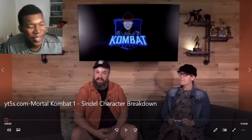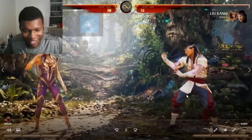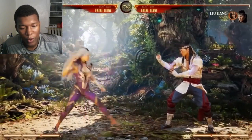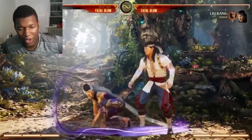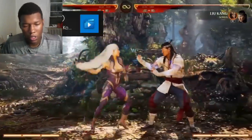We got Mortal Kombat 1 Sindel character breakdown right to the video. Let's take a look at the queen. Two cool things about her in this game: she has these cool VFX, she's like a long-range type of person. I can already tell in the trailer — purple energy and then the use of her hair. Regal purple queen.